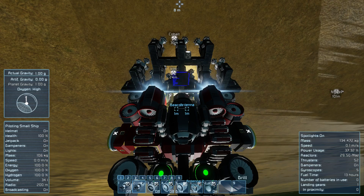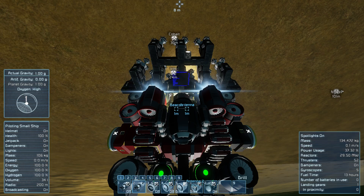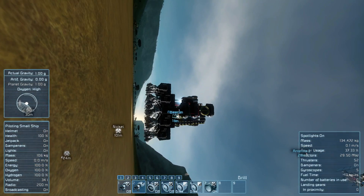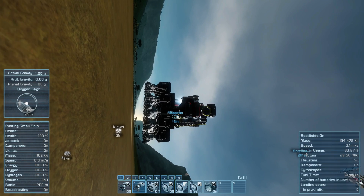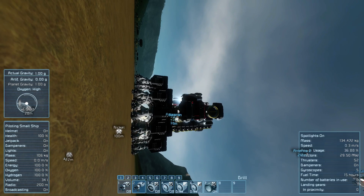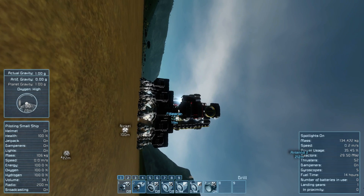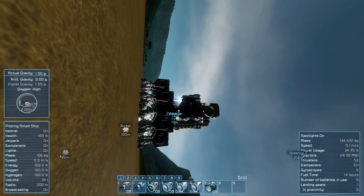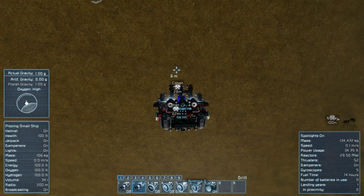Five and six are for thruster overrides, but they broke in the last patch so I won't demonstrate those. I'll leave them on the ship though, because if they get fixed they're handy when drilling — you don't have to sit there spamming the W button, you can just set a gentle override to keep pushing you into the rock. To get started drilling, you don't have to do it perfectly straight, but I like to be facing pretty much straight down because if your hole is straight up and down, it'll be easier to fly in and out of it later.